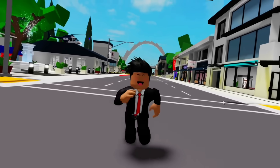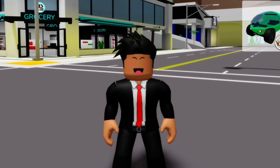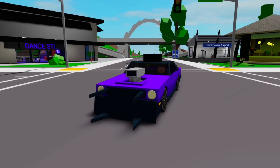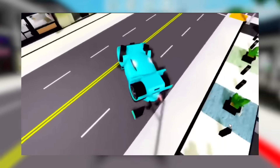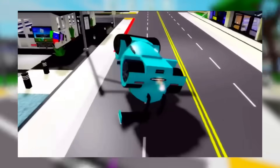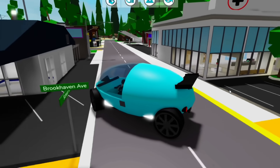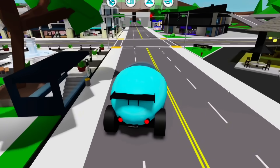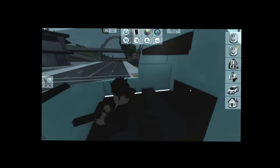By far one of the coolest features we got in this update was the new event vehicles we can finally keep. All of these vehicles have been a part of previous Brookhaven events, including the Halloween event and even the Easter event. These cars literally took forever to get, but I guess all that effort is for nothing now because we can just purchase them for a low price of 999 Robux. I only just noticed how big this freaking car is — it literally covers two road lanes!